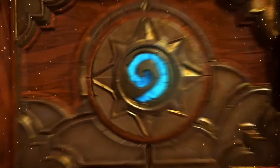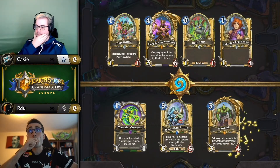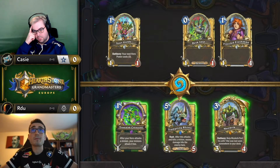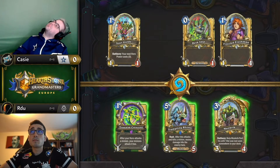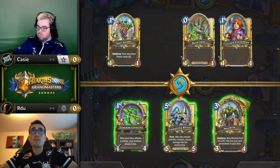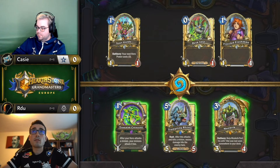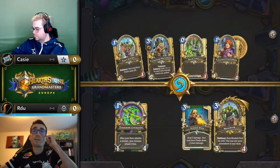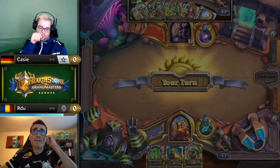The winning secret card of how aggro decks beat a lot of things — we see it very much highlighted in priest, and to an extent in the aggro taunt druids we haven't really seen in Europe. Adding it to hunter or making sure it's in hunter does the same job. A good build there for RDU in terms of what he's expecting to face.